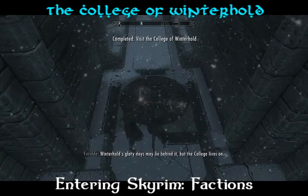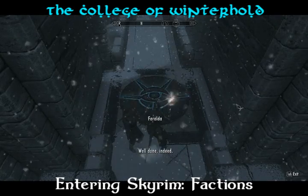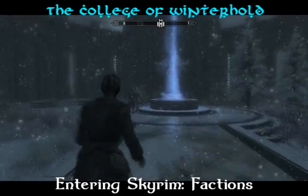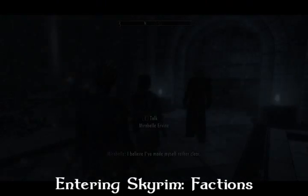After you cast the spell, she will congratulate you on your performance and allow you to enter. Speak to the woman behind the fountain just inside the college and join up — she should be arguing with an older man.